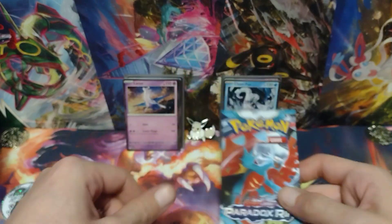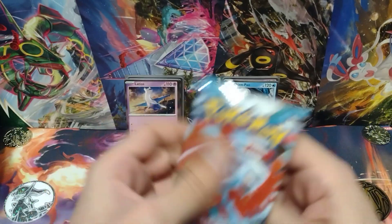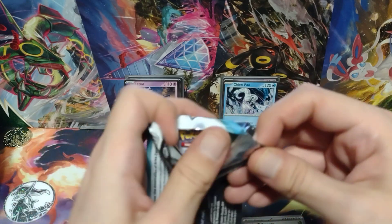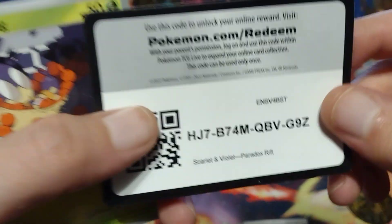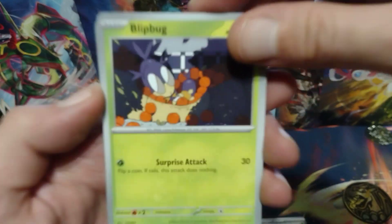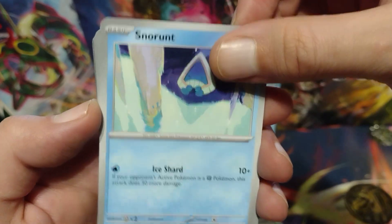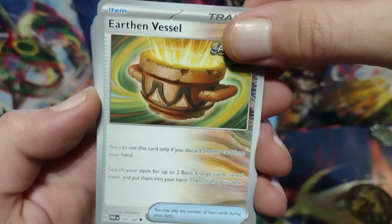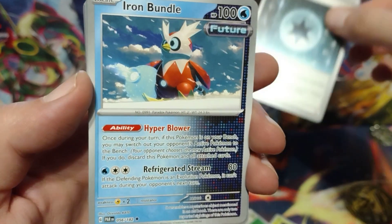On to the final pack of this opening. Tapping Radiant Eevee one more time for good luck. Hopefully get some last pack magic. And if I don't get anything from this pack, at least I got those promo cards to add to my set — I did not have them, I do now, so that's really cool. Here's the code card. Glip Bug. Fuecoco. Snorunt. Hondage. Earthen Vessel. Medical Energy. And an Iron Bundle.